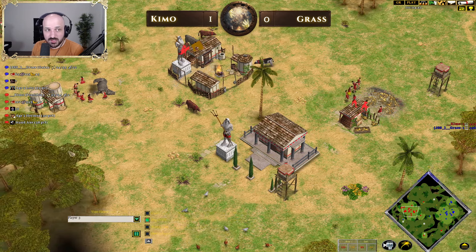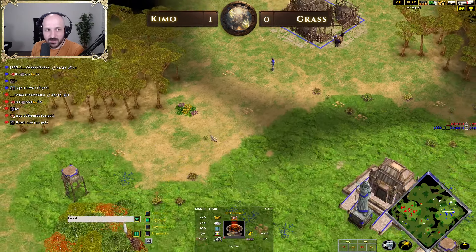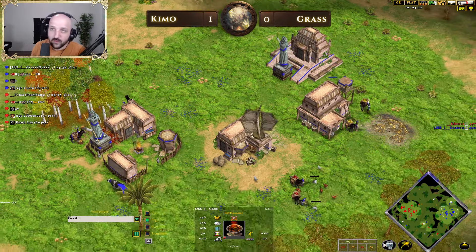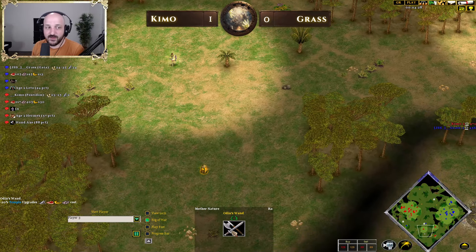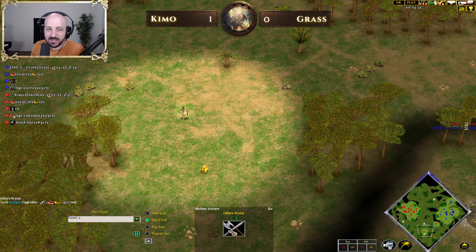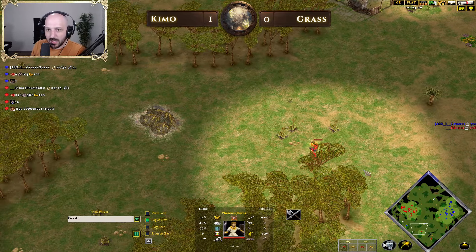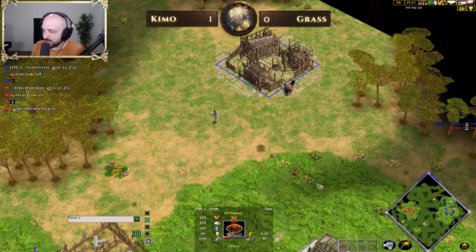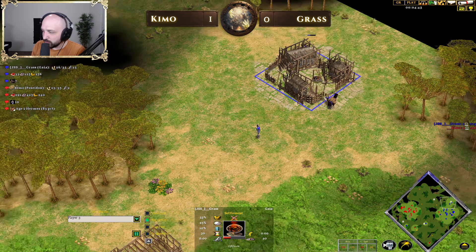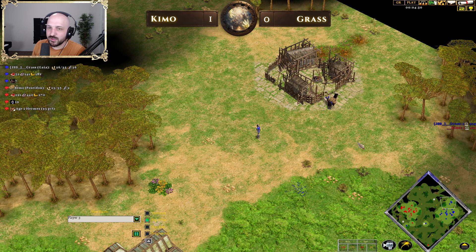Chemo is trying to use that advantage by getting Hand Axe really early. A town center is coming up for Grass — going through Leto, this is a fast second town center with a 4:30 advance time. Chemo is scouting around and finds the relic — Odin's Wand — reducing temple upgrade costs by 20%. Chemo retreats back. This just means Grass is going to get his town center up with no problems, with the oracle scout in position to defend.